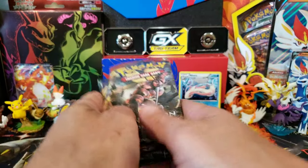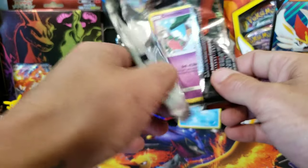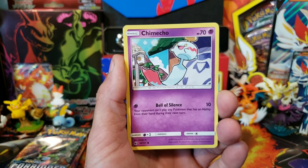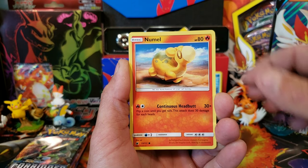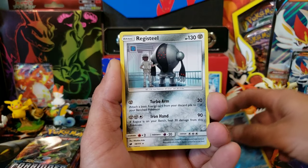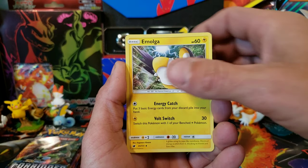Let's go ahead and open these up. We'll start off with Crimson Invasion — let's see if we can find some ultra rares today. We're not going to do a code trick because I don't want to spoil it. We have a Swinub Reverse and a non-holo Registeel. We had a Fire, Lusamine, Grumpig, Emolga, and there is your code.